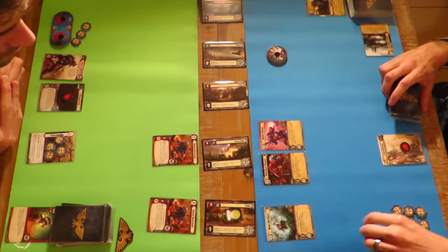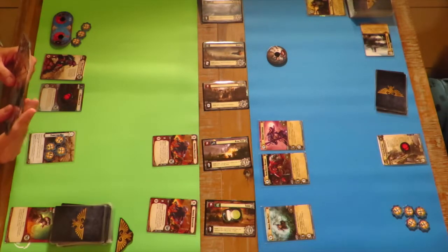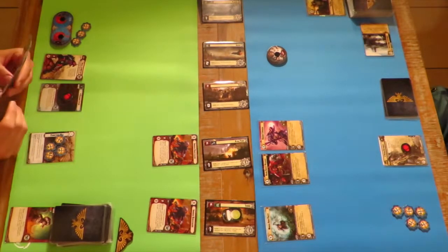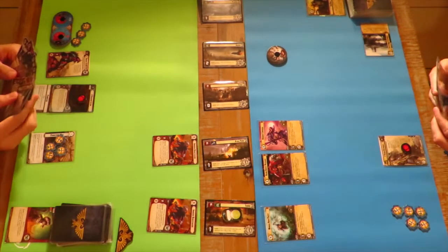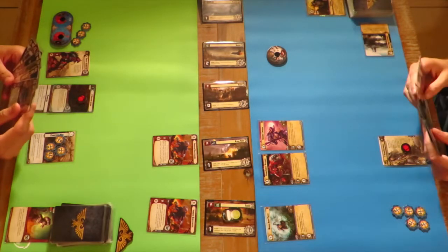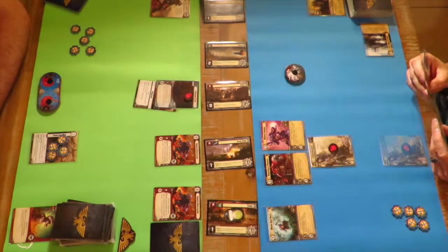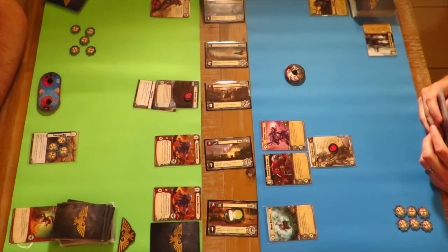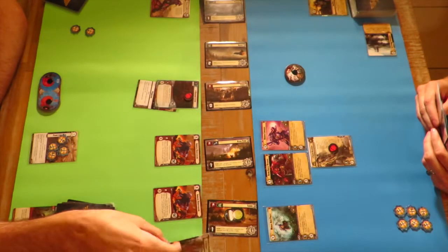There's a Rune Priest - a Space Wolf unit. It has a forced interrupt: when a non-Space Wolf unit leaves or retreats from a planet it's on, you deal one damage to that unit. You then promoted your Stalking Lictor - she's been going to planet one, having a little tussle, then leaving. Unlike other Synapse units, the Stalking Lictor is one of the rare few that doesn't have some sort of effect. It has four health and one attack, but the payoff is two command icons.